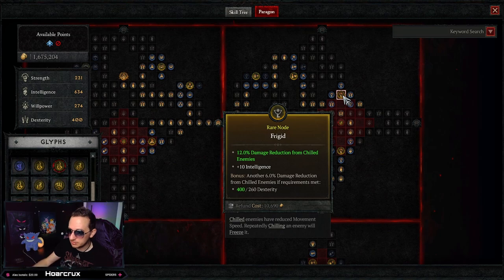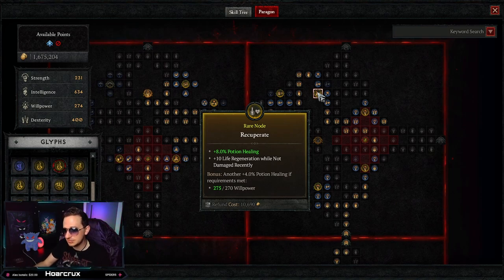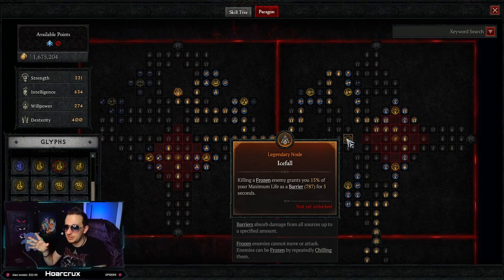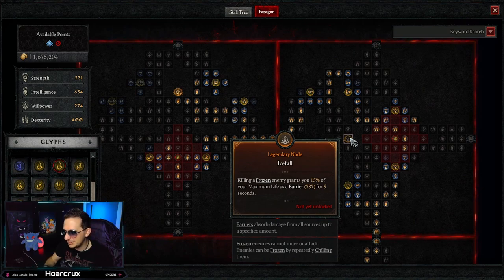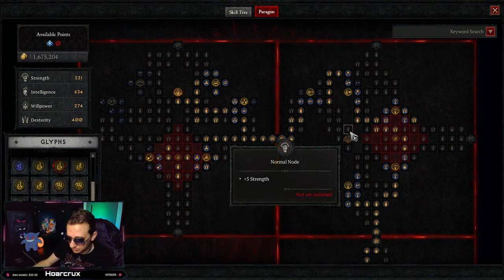I went up to the Frigid node, which gives another 12% damage mitigation and 6% from chilled enemies. I went over to Recuperate — not bad since potions have a cooldown, so getting the most healing from them matters. Cryomancy is an absolute must — that's most of the damage, honestly. If you have the points for Icefall, you can kill frozen mobs and get barriers during 1vX. I didn't feel I needed more defensive capabilities right now, but once you get into later Paragon points, grab it — you only need about seven points for it.